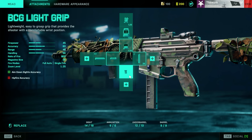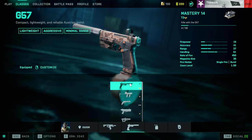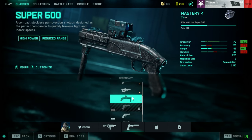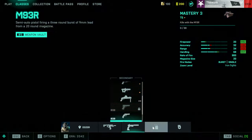Moving on to your secondary — that's really up to you. I like the G57, but it's about to get a nerf so we'll see how it goes. If you want a fun weapon, I like the Super 500; it's super fun and addicting to get those quick shots in. It's really up to you on your secondary.